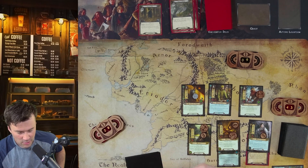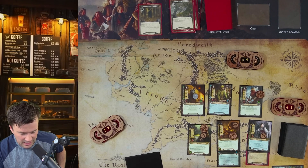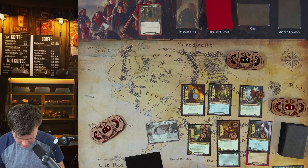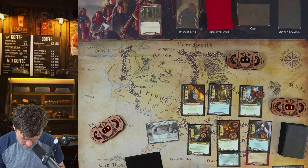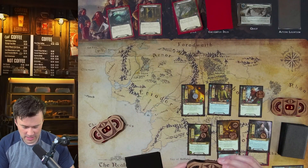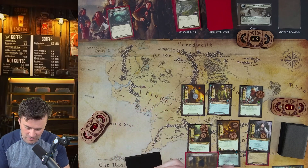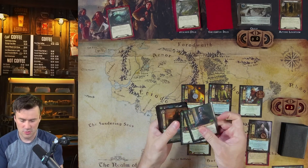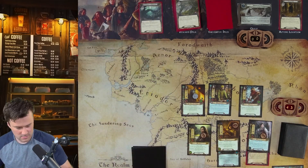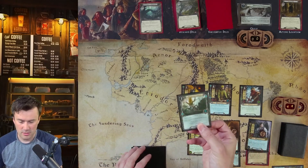The new quest card reads: the goblin trail leads you deeper into Mirkwood. When revealed, each player searches the encounter deck and discard pile for a forest location and adds it to the staging area. This stage cannot be defeated unless one copy of Goblin Trail is in the victory display. We add the Eaves of Mirkwood from the discard pile. The new main quest needs 12 progress. After traveling to Forest Gate, the first player may draw two cards — we draw two, getting Water of Healing.